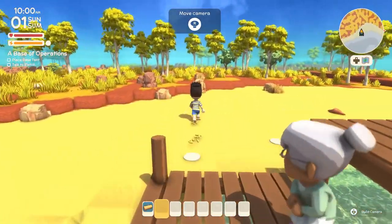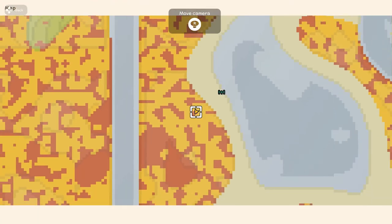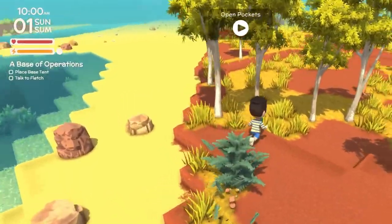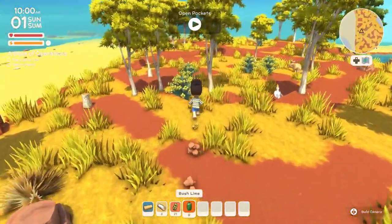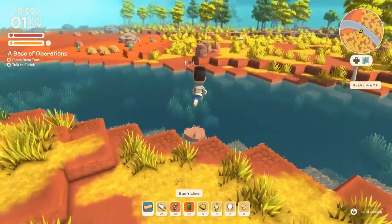As soon as you start the game and finish the opening scene with Fletch, she is going to ask you to place a base tent onto the ground. One important thing to notice here is that the time of day stays frozen until you place that base tent. So here is what you want to do: before placing the tent, go around and explore as much as you can on the island.